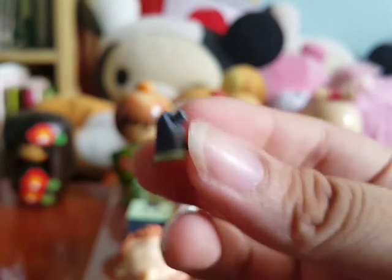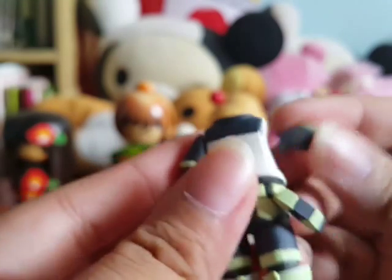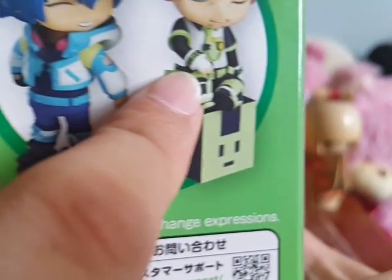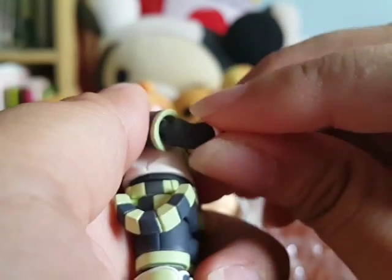This extra part is for his right hand I think, to give more articulation. Something like this — you see this position? He cannot do it with the regular hand, so there's this extra upper arm piece. You can take this off and put the extra piece in here. It's really hard to put in, but there it is. You can actually take this off too. There are really a lot of parts on this nendo.